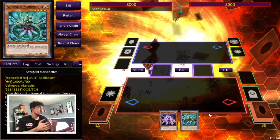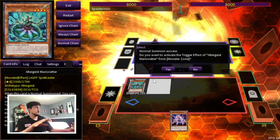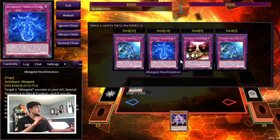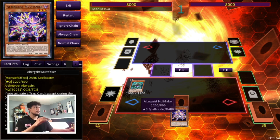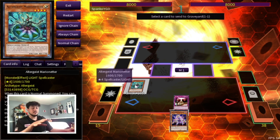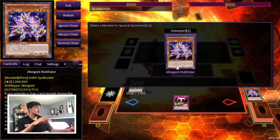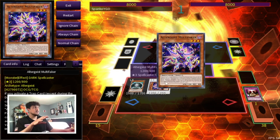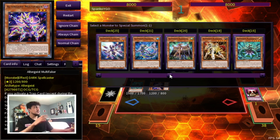For our second combo, we're going to start with a Marionetter and a Multi-Faker — a two-card combo. All you're going to do is normal summon your Marionetter, activate its effect, and Marionetter is going to set you a Haunted Rock. If you guys don't know this OG Haunted Rock combo, it's a really really good combo. People stopped playing it when Faker went to one, but now that Faker's back at three, Haunted Rock is really really good. Haunted Rock can activate itself because it was set off of the Marionetter. Here you're going to pitch the Faker, then use the Marionetter effect to pop the Haunted Rock, summon back the Faker, and now you're going to get the Faker effect off.